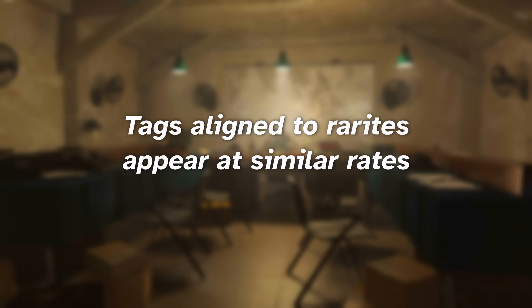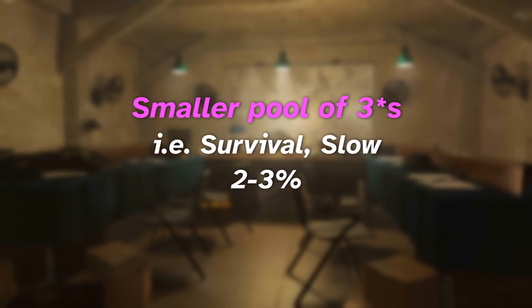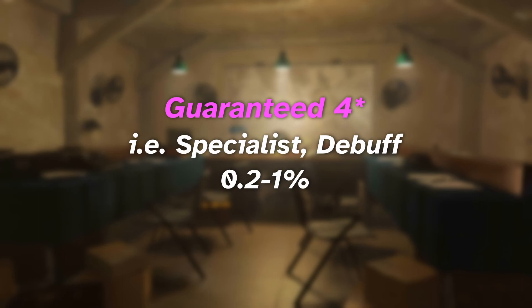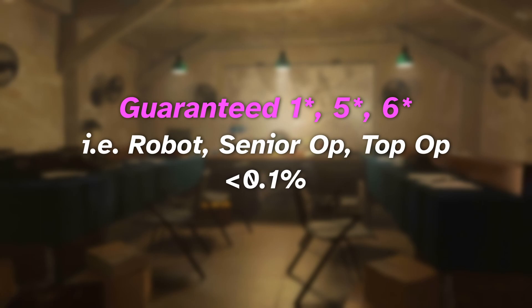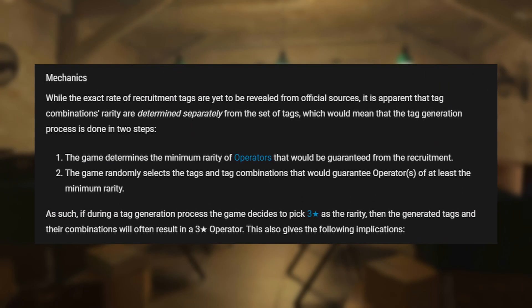As you've probably noticed, tags aligned to certain rarities often show up at similar rates. Tags that don't provide a chance at four-stars, such as the range tag, all hover around the 6–7% frequency rate. Tags that do provide a shot at four-stars, such as defense or survival, hover around the 2–3% rate. Tags able to guarantee a four-star on their own showed up 0.2 to 1% of the time. Tags guaranteeing one-star, five-star, and six-star were seen less than 0.1% of the time. This correlation helped verify the recruitment mechanic where the game determines the minimum rarity of recruitable operators before tags are rolled.